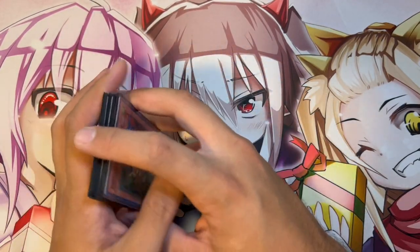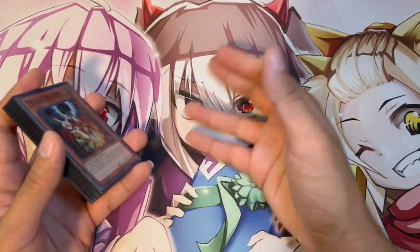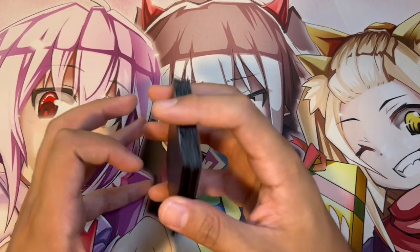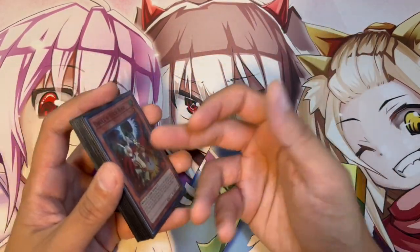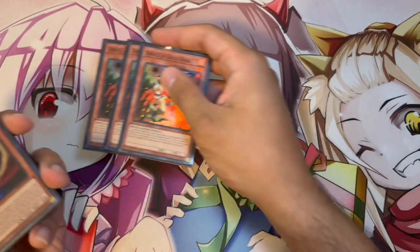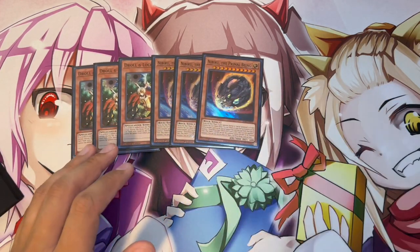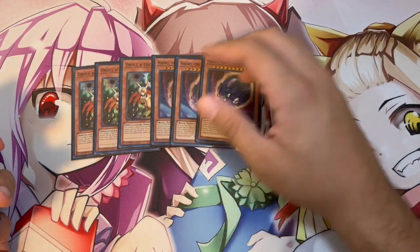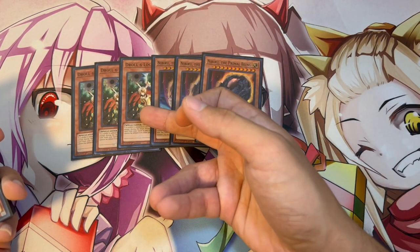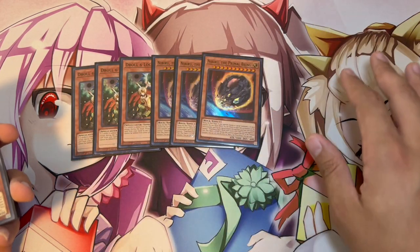Moving into the side deck — I want to say before showing it that this is a skeleton for you guys to build your own side deck. If you go to locals and it's a bunch of combo players, make sure you side for combo decks. If it's a bunch of backrow players, make sure you side for that. This is a mix of a little bit of everything for when you're expecting to see rogue and meta and just everything. First things first: three Drill and Lockbird and three Nibiru — these are the hand traps I'm playing when they're really good into certain matchups. I'm not maining them because sometimes they're not great into some matchups. When Bisatls are not good, you can easily side these in. When you're forced to go first, you can side Drill and Lockbird in, take out the Mulchamys, and if you can set up a Seal and have Drill and Lockbird in hand, that can be very powerful.